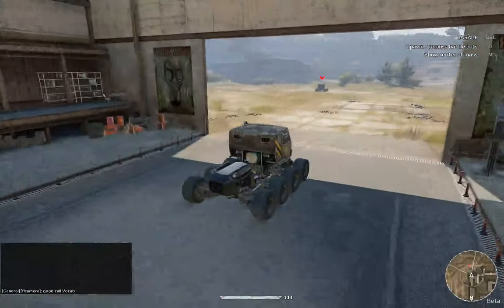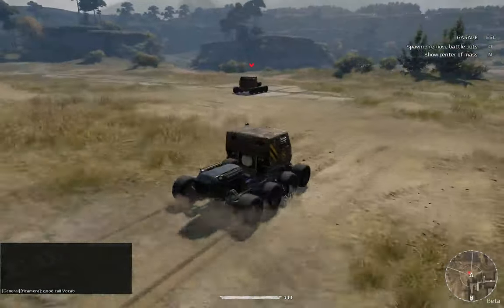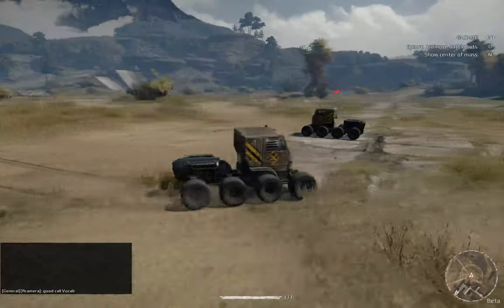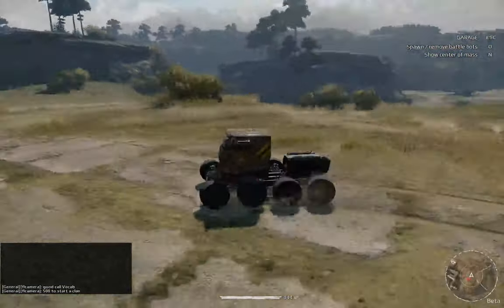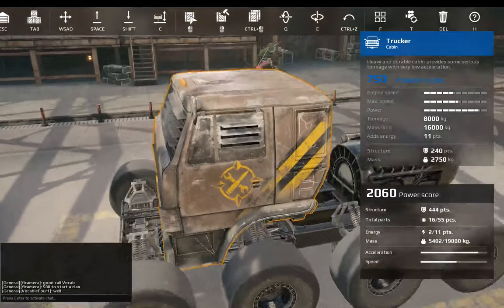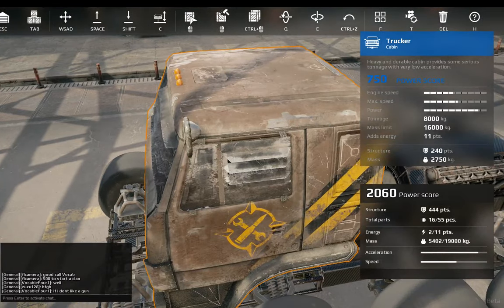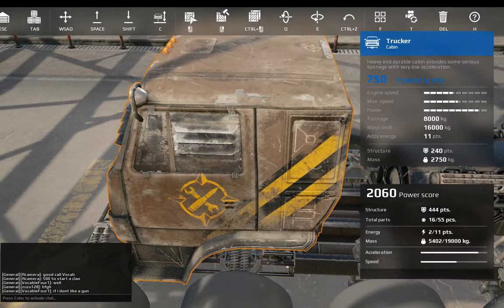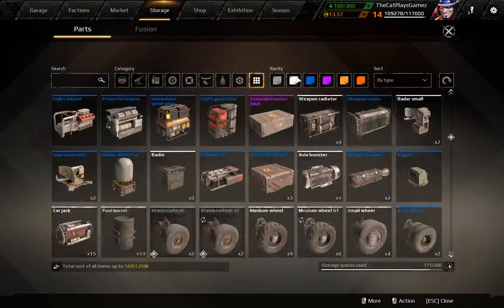The Trucker is another genuine heavy one — less heavy than the Carapage, but still rather heavy and slow. It comes in with 11 energy and 750 power score, 8,000 tonnage, 16,000 mass limit, 240 points of structure, and 2,750 kg mass of its own.